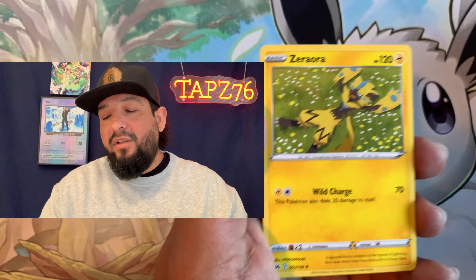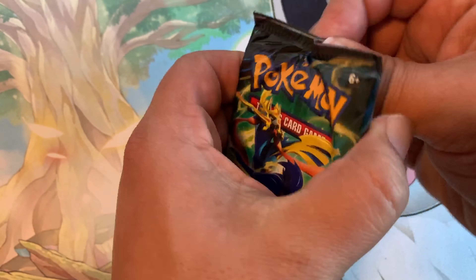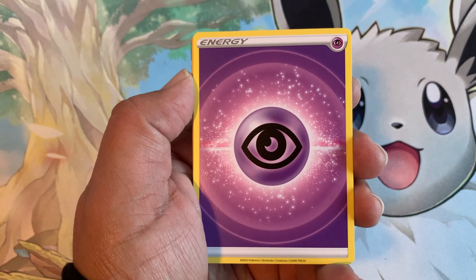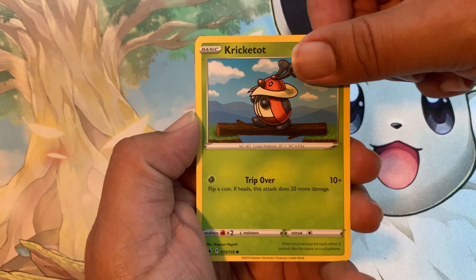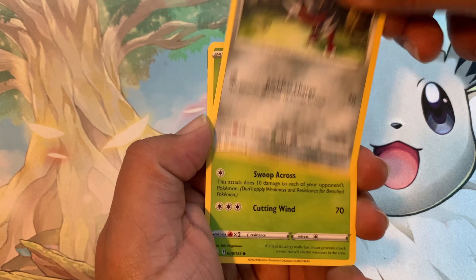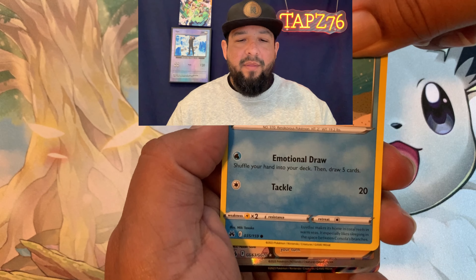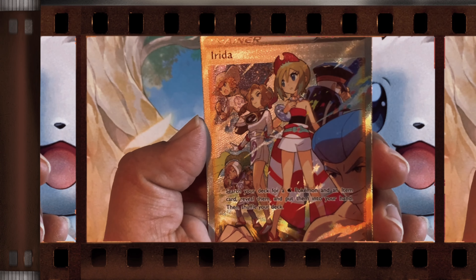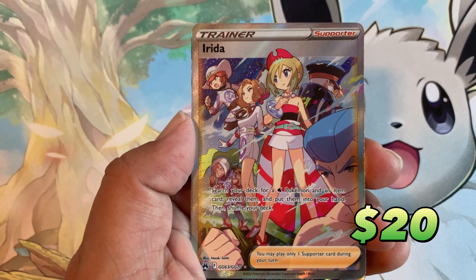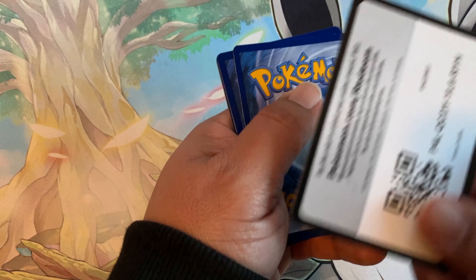Here we are, pack number two. Code card for you guys. We're going to start off with the Steel Energy. Friends from Hisui, Shaman, Trekking Shoes. How many of you guys are still enjoying Crown Zenith? Have you opened up any more product, or are you guys done with the set? We pull this Dark Rai V-Star — this is the second time I pulled this card, but it's a really, really nice card. It gives me alternate art vibes. Dark Rai is currently selling at $25, so it's a really nice hit in addition to our profit.